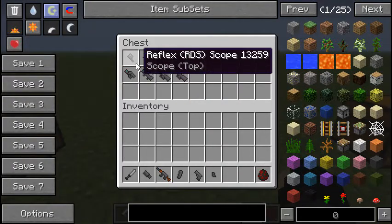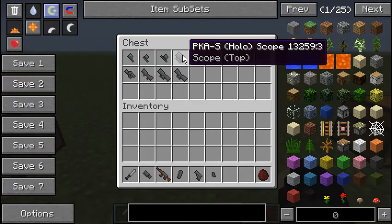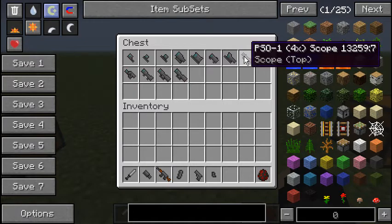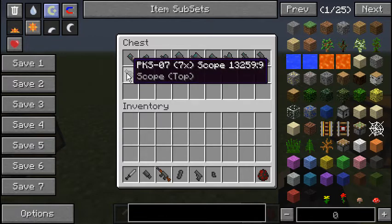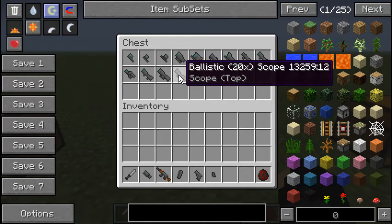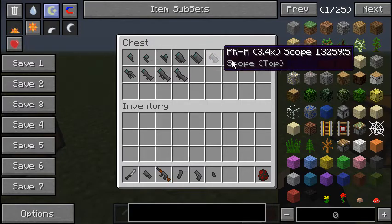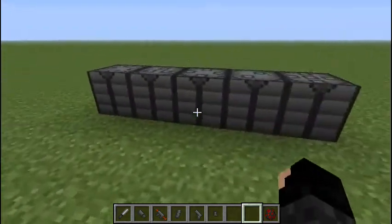The scopes include the reflex, the cobra, the holographic sight, the PKAS, the M145, PKA, ACOG, PSO-1, rifle times six, the PKS-07, the rifle scope eight times, the ballistic times six, the ballistic times twelve scope, and the ballistic times twenty scope. As you can see, these are all scopes and they are put on the top part of the weapon box. I'll show you the recipe in a second — these are just the boxes.